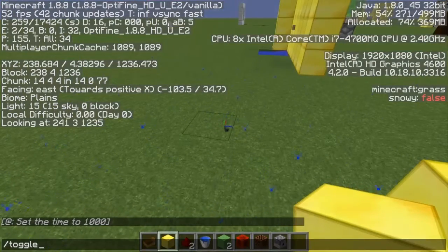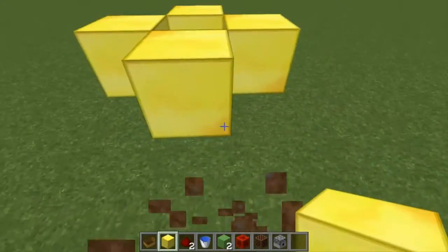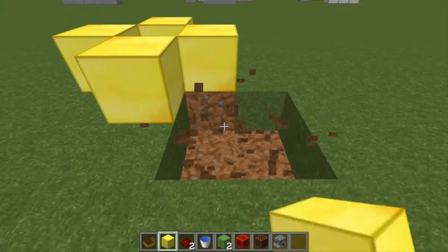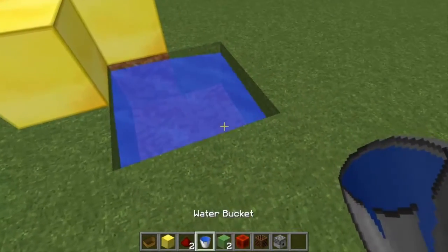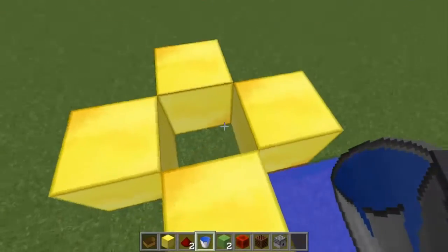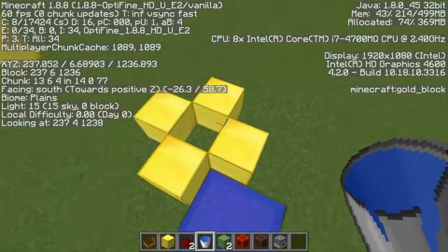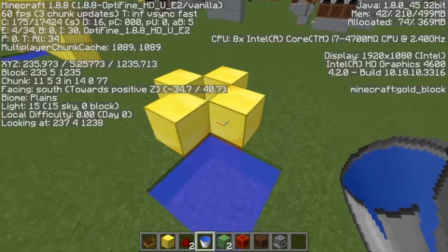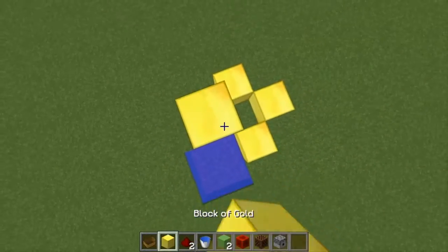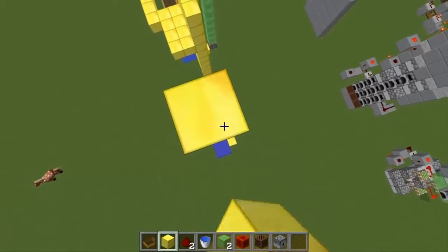What you're going to want to do is find where the bottom part of your elevator is going to be. You're just going to want to dig out and make a water source block right here. And then you're going to want to build a corner right here at the southeast corner of that water source block. At that point you're going to want to build up like this, as high as you want it.